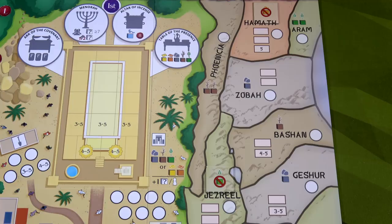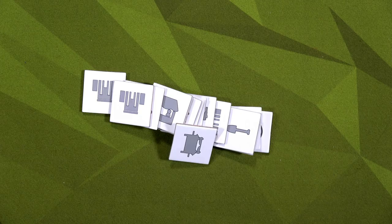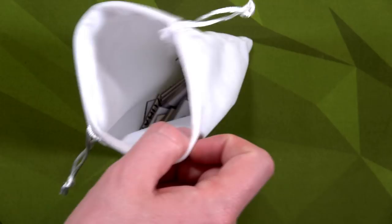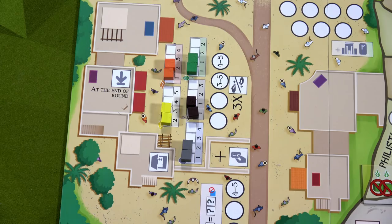The remaining shortage tiles for the solo game I'll place into the cloth bag — they will be used for Jeroboam. There are also 17 solo tiles that we'll grab and place into the cloth bag as well. For Jeroboam's turns, we'll be revealing one tile at random from this bag.